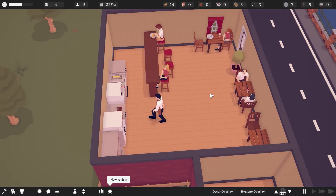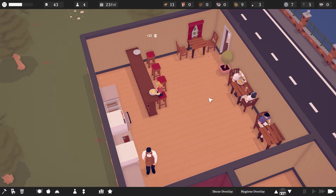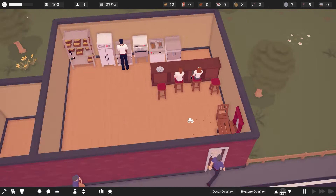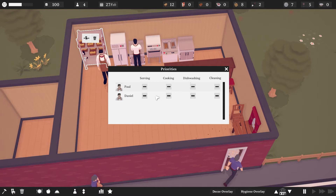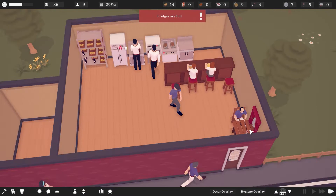We might be getting too many customers for one employee. This man does it all — he's serving, taking orders, cleaning, cooking, chopping, frying — but he's not sweeping by the door. We might need someone just to clean. Employees are 50 bucks a month, so we can get one more — that is Daniel. Using this here, we can set what they each do. Daniel's going to be the cleaning and dishwashing guy, less likely to cook, whereas Paul is the master chef who doesn't like to clean.